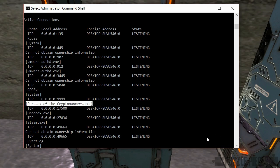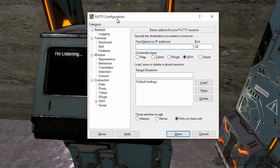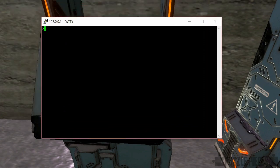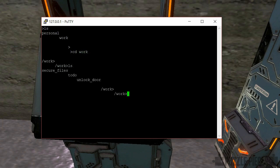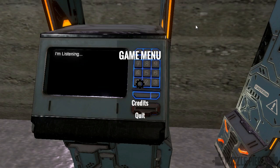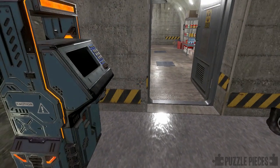So the next thing to try is to see if we can make a connection to that port. I fired up PuTTY and connected to the local machine on port 9999 as a raw connection, and we get to a command prompt. Listing the contents, we've got two folders: personal and work. Looking in work, we've got 'secure files', 'to-do', and 'unlock door'. There's not much in the to-do list, but if we call 'unlock door' and come back to the game, we see that the door has opened.